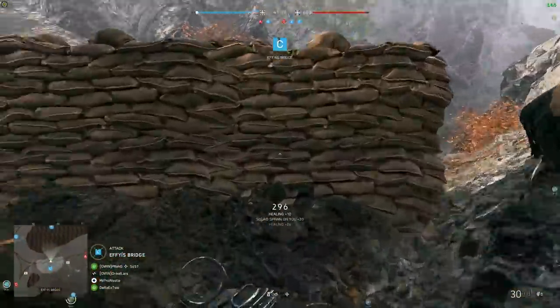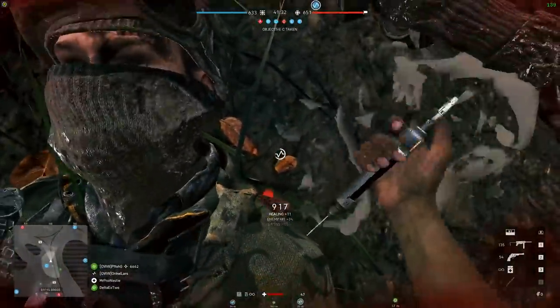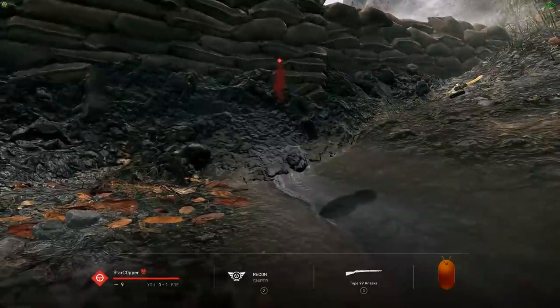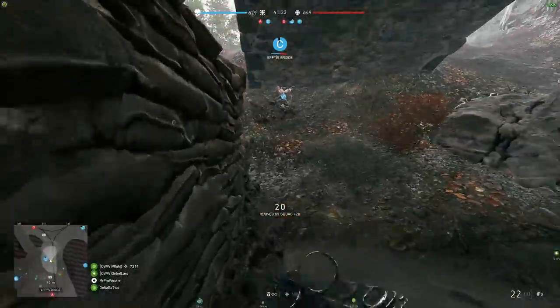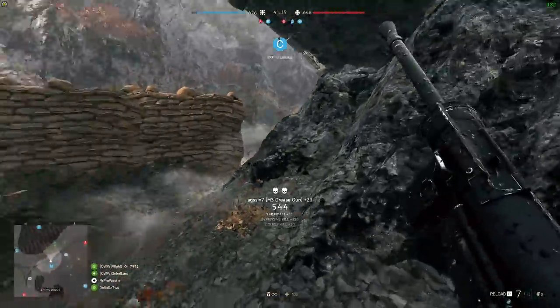In Battlefield 5, DICE is pitching this as a slow-firing, high-damage output weapon with a 3-shot kill capability in close quarters, and that makes it extremely powerful in the right situations. It's also got a hidden feature that I'm going to tell you about later on in the video.